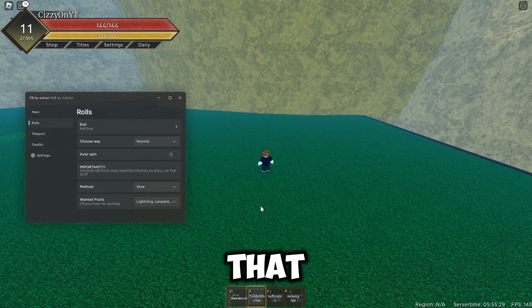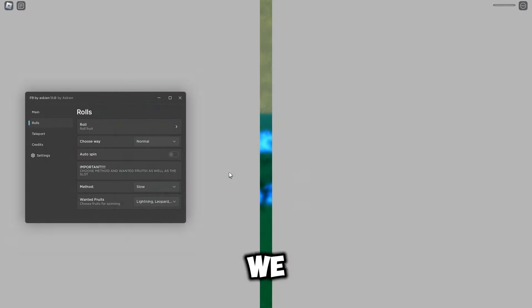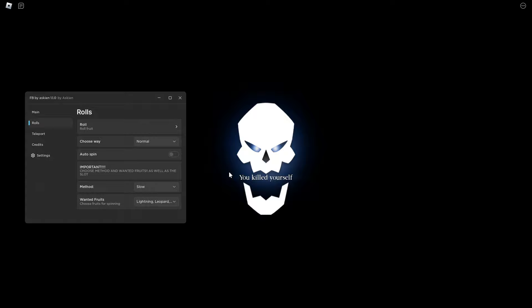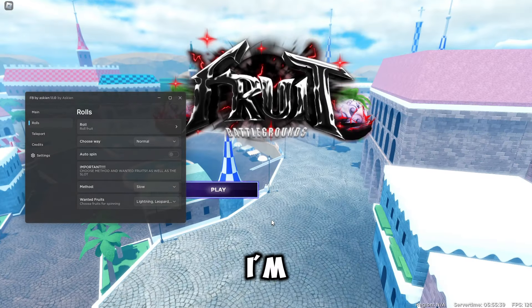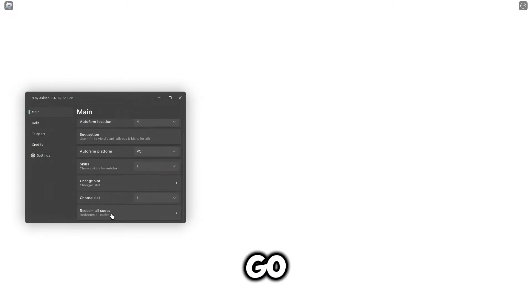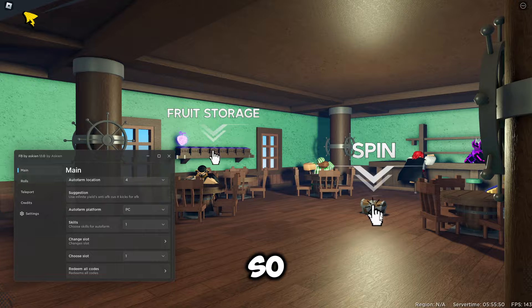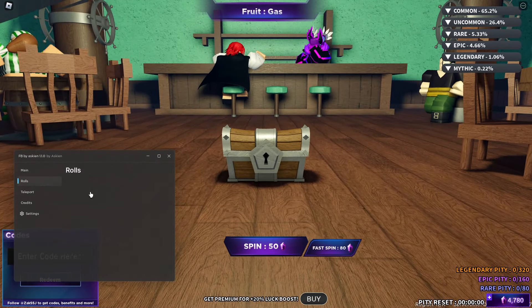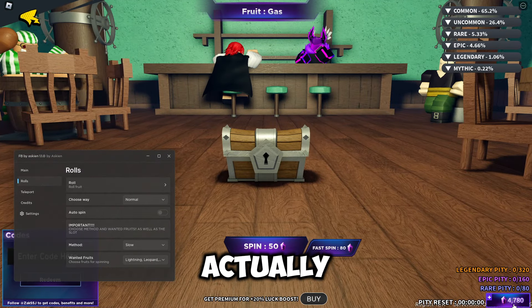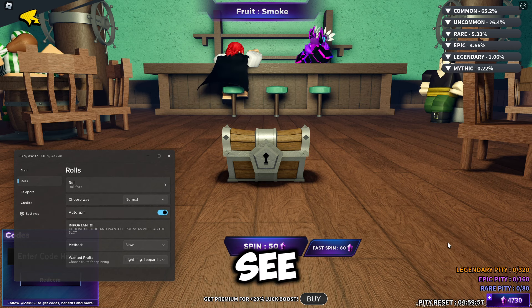We need to reset here, so we can go back to the main menu. I'm not sure if I have any points for rolling, but we can go ahead and redeem all the codes and it should redeem all the codes for us. Then we'll come over to spin.